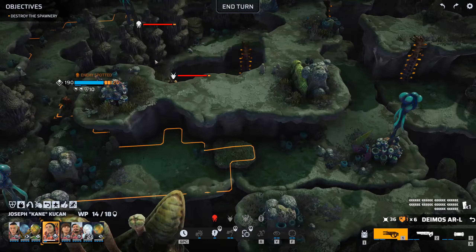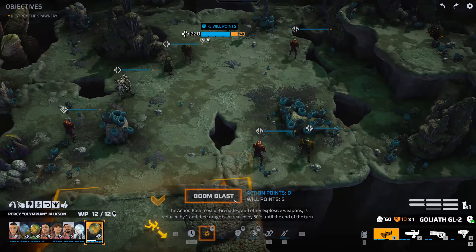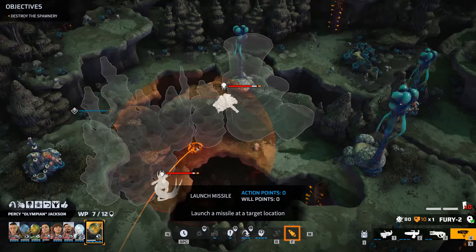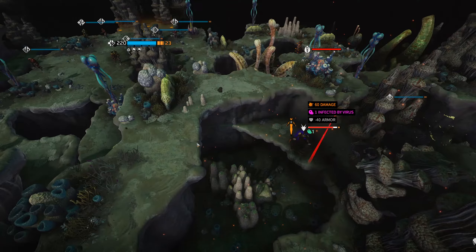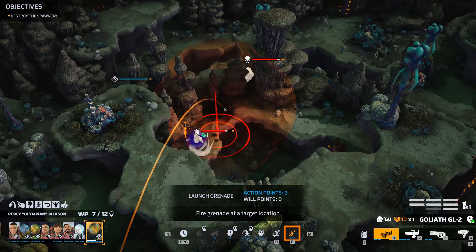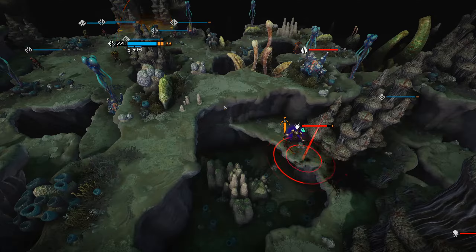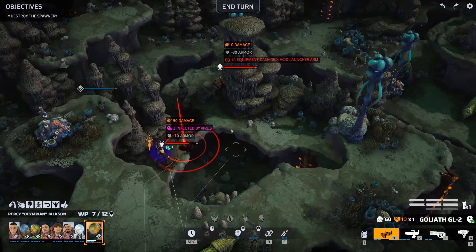I think we're going to do some explosive stuff. If we get that in there that might open it up and allow us to grenade both of these. Okay there might be another thing there as well, so let's just keep doubling down on this. Lost a bit of armor - he's losing, well not much.